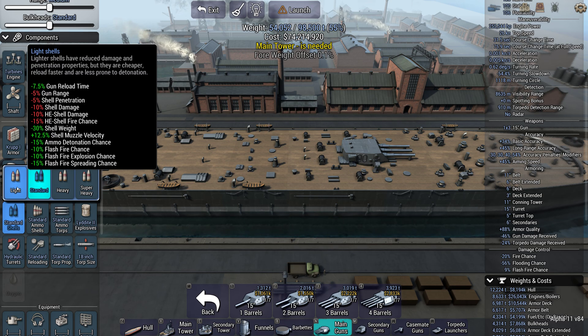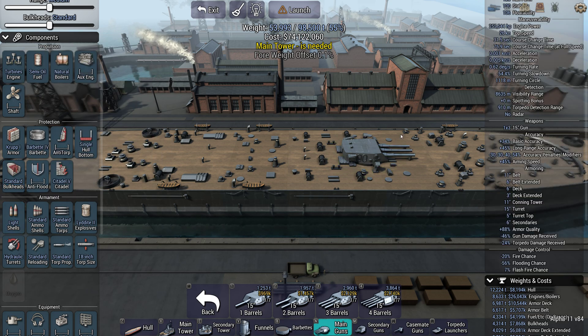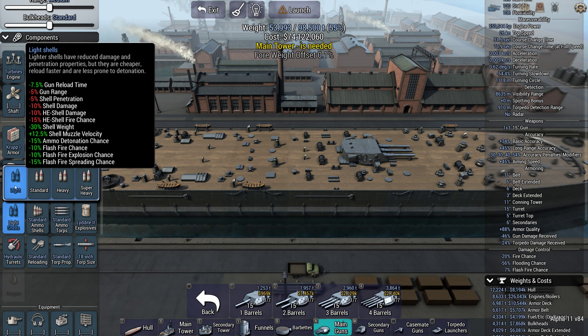If you go to light shells, you reduce your gun reload time — this gun instead of reloading in 55.6 seconds will reload in 50.8 seconds. They're lighter by 30%, have an increased muzzle velocity so they fly faster, and they reduce your ammo detonation chance, flash fire chance, and explosion chance.